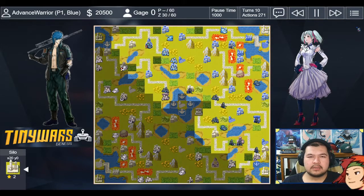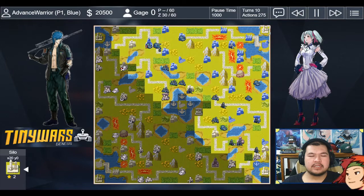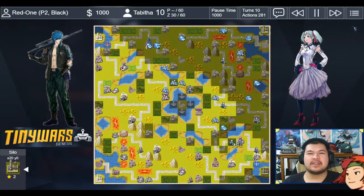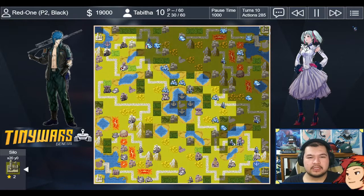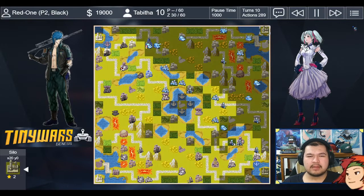Slowly moving through — putting my artillery next to my tank. It's boosted and protecting my tank. I build an anti-tank because I'm Gage and I want to take advantage with my indirects. My opponent is getting cities in the corner, the radar, and other nearby properties — that's like four properties they just gained in one turn, which honestly surprises me.